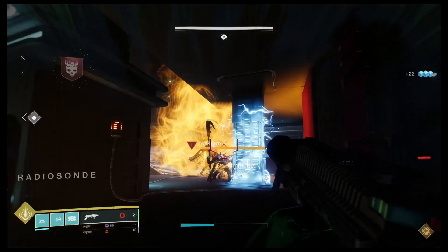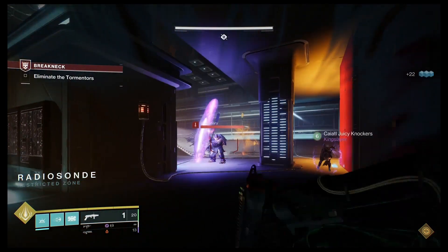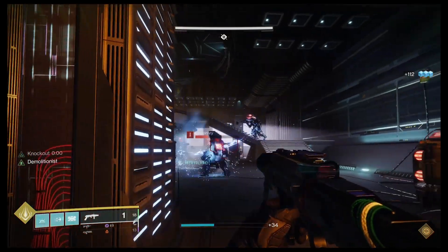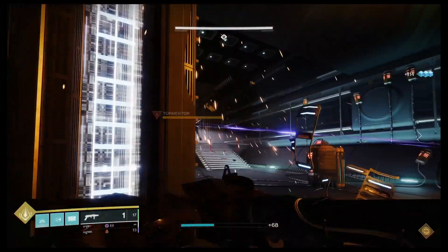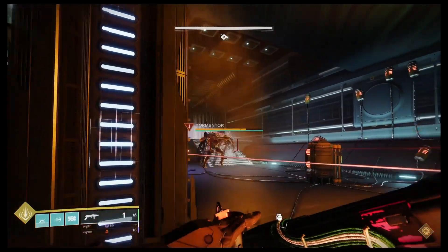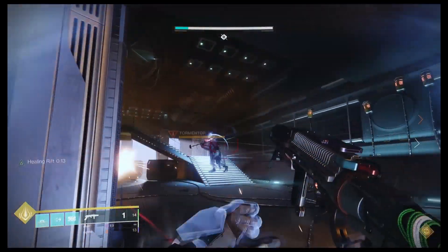If we switch gears to the Breakneck mission where we actually face two Tormentors at the same time, we took this strategy one step further. I am now on blinding grenade duty — you can see I'm using my grenade launcher to essentially stun lock all of the ads in front of us, while also allowing us to bring down the Tormentor at the top of the stairs while Cam uses his heavy LMG to bring down the shoulder pads.